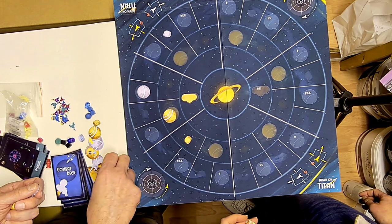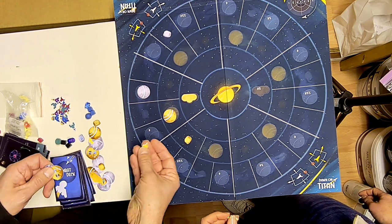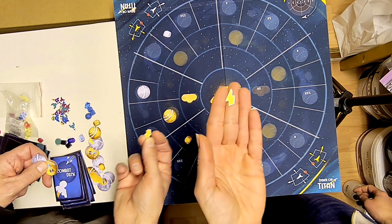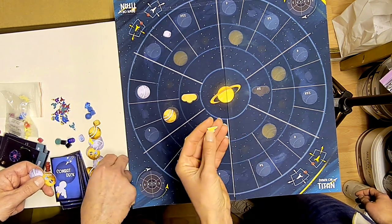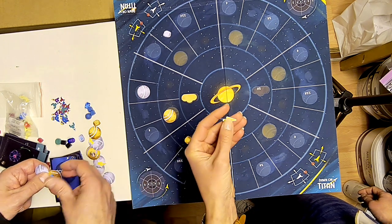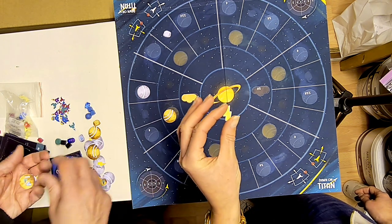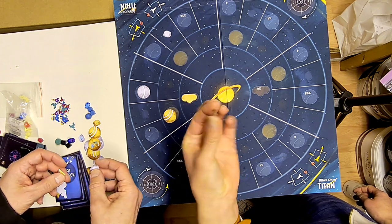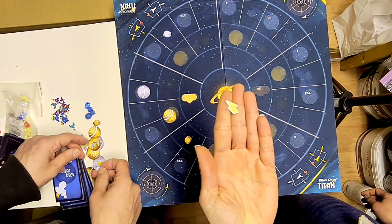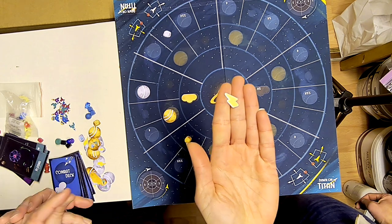These lightning bolt icons represent an effect - some of the moonlets can generate lightning effects which could be both good and bad for you. In the first version of the game you'll have punch outs for these components, and it might later be wooden components.